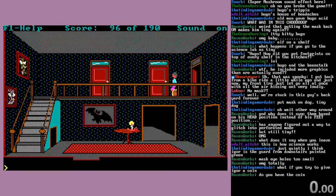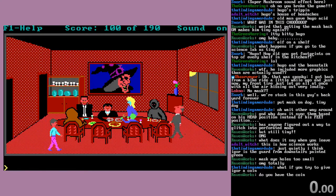Hugo. There we go. Get mask. Wear mask. I've arrived — I'm wearing the mask, actually, according to the game right now. This guy has no problems with me.